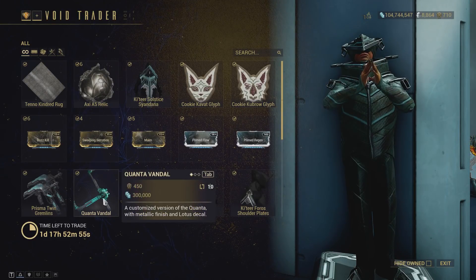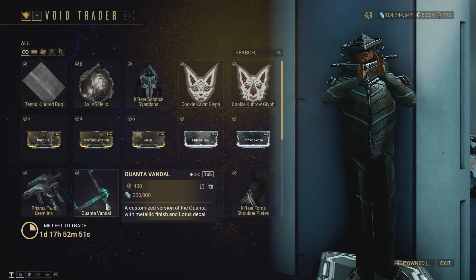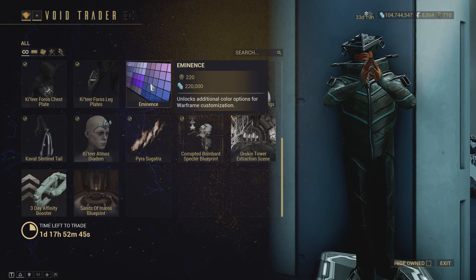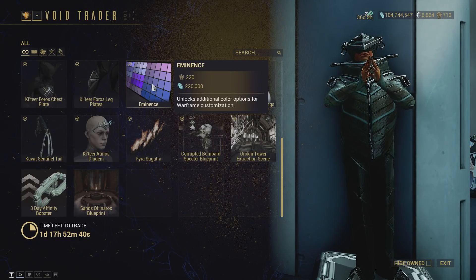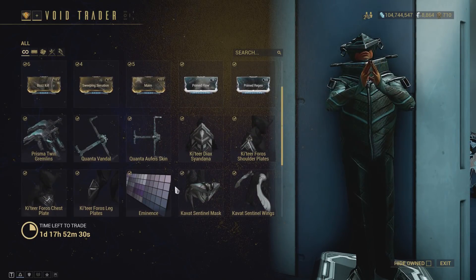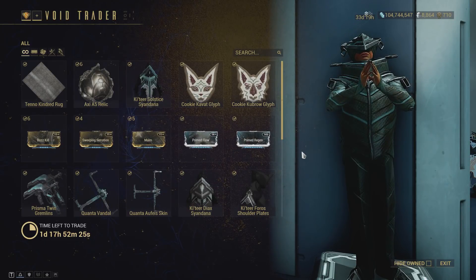It is worth noting that you can now color the Quanta Vandal, so you don't have to buy the Atheist skin just to customize this weapon. Do not feel pressured to do so. Besides that, we have the Eminence Palette, which looks extremely good — if you like purple, you can tell from the preview you're going to be into this. And that's all the gameplay stuff and the color palette on PC today.